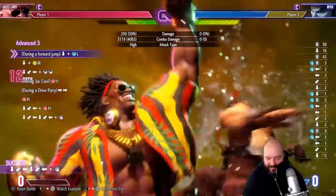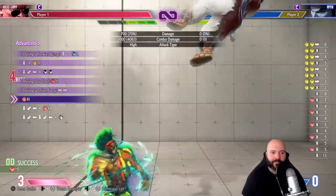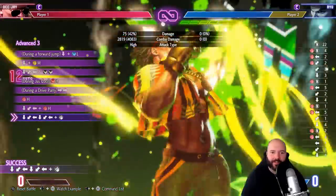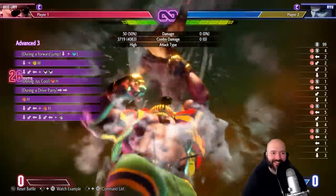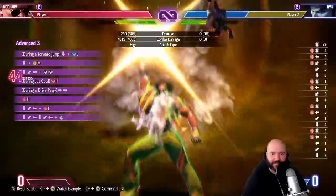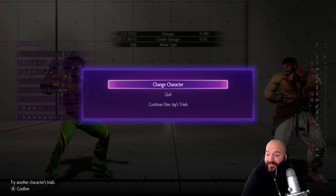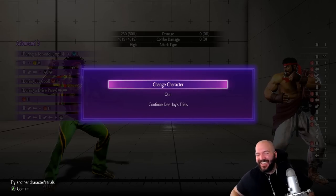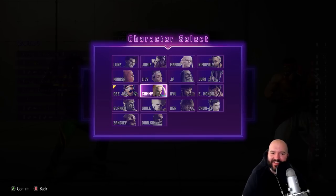This one's really easy — this does not seem to merit being an advanced three, unless I'm missing something. Yeah, this seems pretty easy for an advanced three. The only hard thing about DJ's combos is keeping up the rhythm — that's the only part that was kind of tricky. But once you get consistent with that, his combos are actually pretty easy. I'll give him a score at the end — let's move on to Blanca, last one for today.